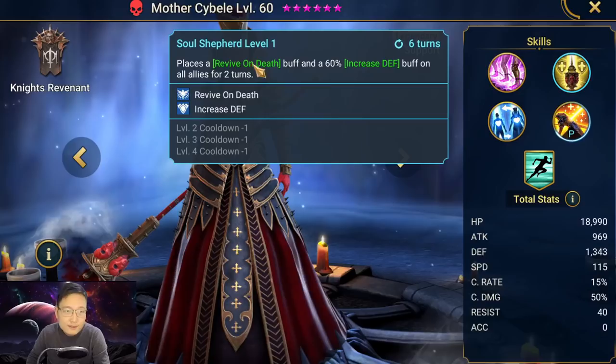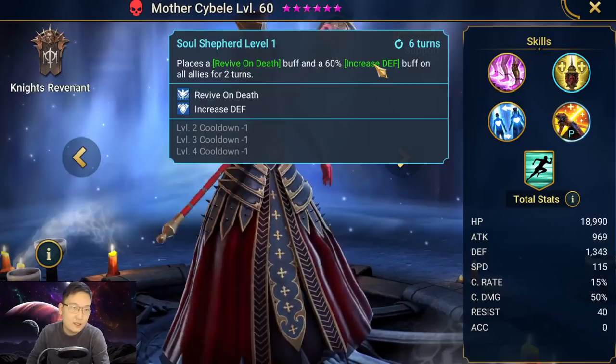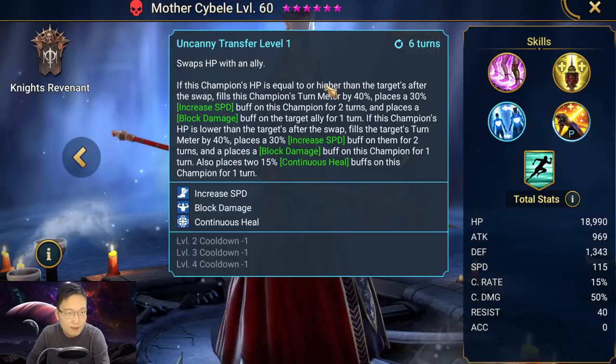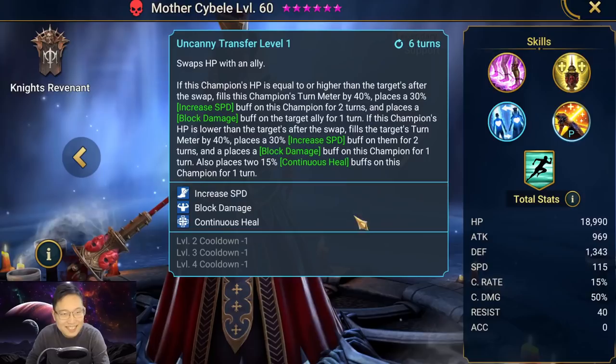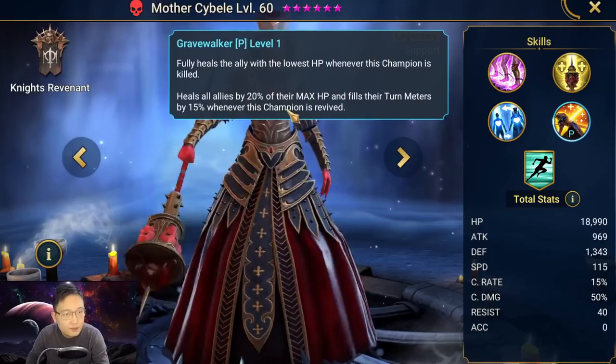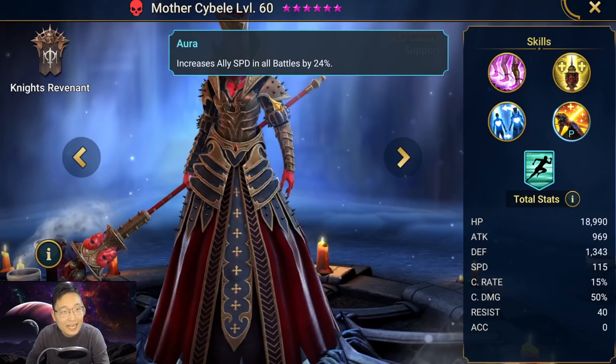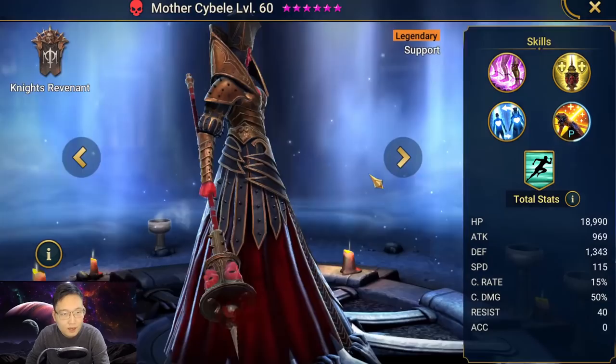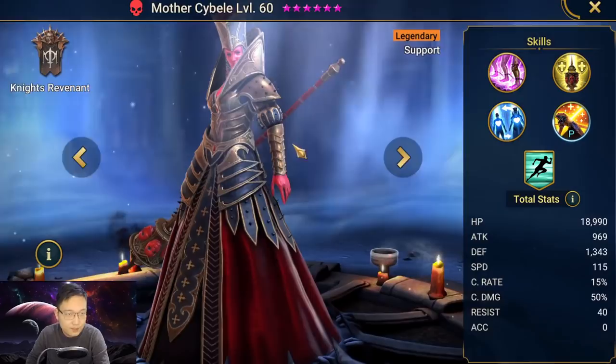Her A2 is a very good skill — it places Revive on Death and 60% Increase Defense on all allies for two turns, with a six-turn cooldown that you can book down to three turns, which is really good. Her A3 has an interesting HP swap effect with an ally. Her passive triggers when she's revived: it heals all allies and fills the turn meter. She also has a very good speed aura in all battles at 24%, which is why I see a lot of people running her as an arena speed lead.